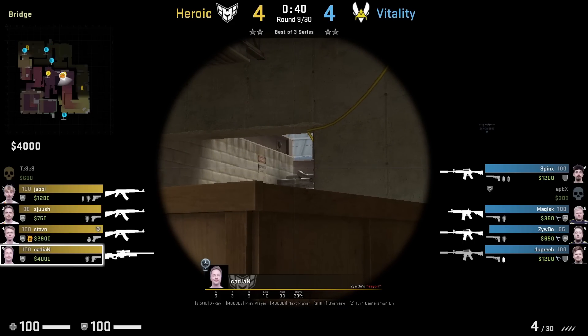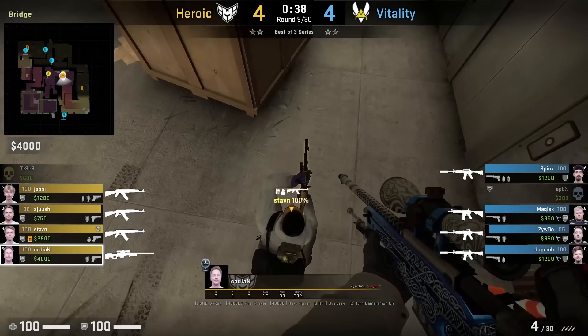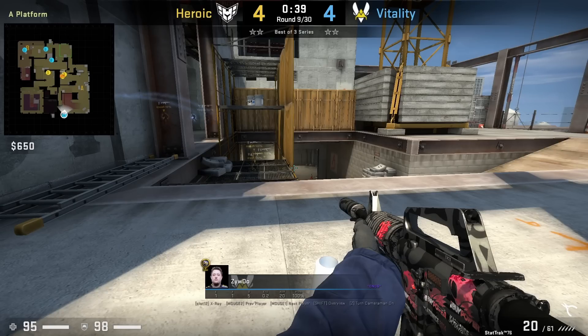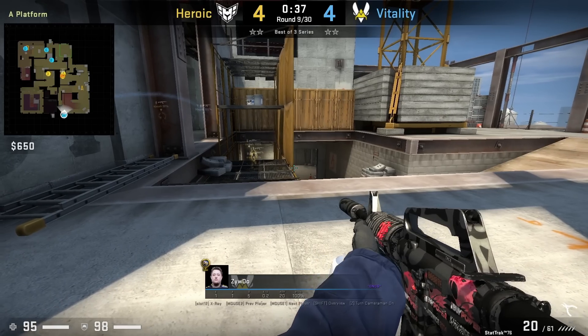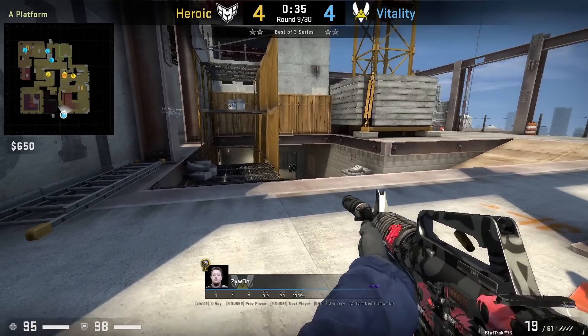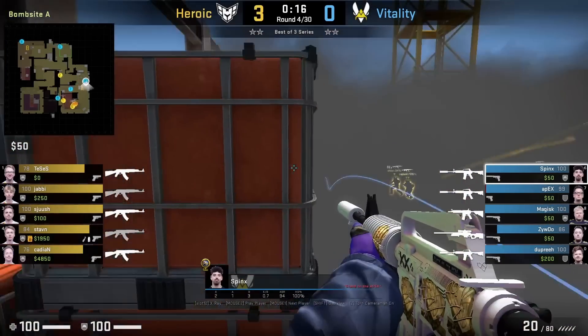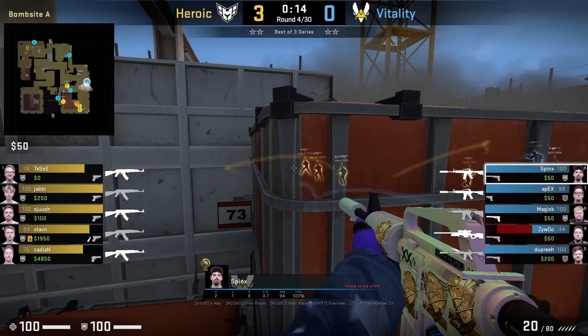Kenyan gets boosted inside A main to peek over the box to see if there's a jump spotter towards the sandbag — doesn't see anybody. From the same position he's going to ask for a run boost, which he owns Zywoo with. Zywoo is holding the off-angle, however this round he has an M4 and Kenyan is going to beat him to the punch.